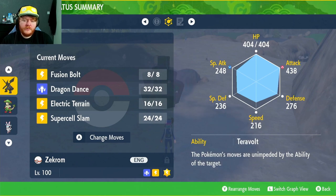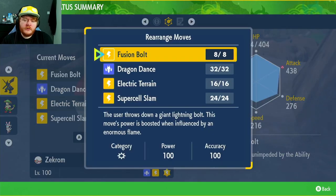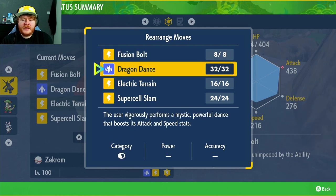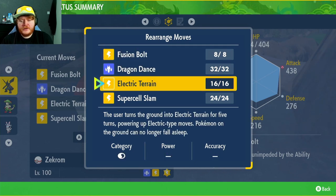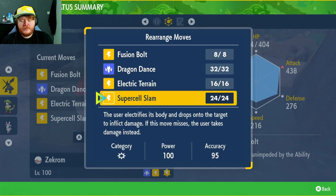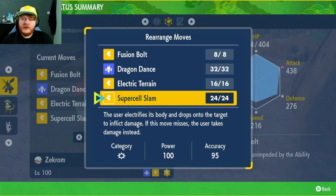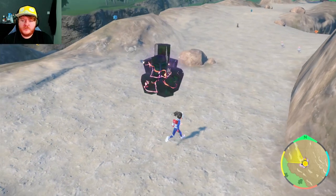The ability is Teravolt — the Pokemon's moves are unimpeded by the ability of the target. That's always nice. We're going to be using Fusion Bolt: 100 power, 100 accuracy, you can't go wrong. Dragon Dance to increase Attack and Speed. Electric Terrain to stop us from falling asleep and increase Electric-type moves by 30%. And then Supercell Slam because we haven't used it yet — it looks like a very good move, but there's a 5% chance to miss, and if it misses, we take damage.